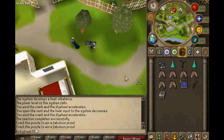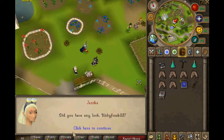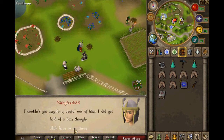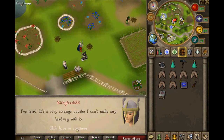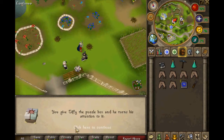Maybe I get the help from Sir Tiffy and his crew of Captain Crossy and Disco. Do you have any luck as we get through? I couldn't get anything useful out of him. I did get hold of a box, though. Have you tried opening it? I've tried. It's a very strange puzzle. I can't make any headway with it. Oh, maybe this tired old brain's still got the option, eh? Gives Tiffy the puzzle while actually turns his attention to it.